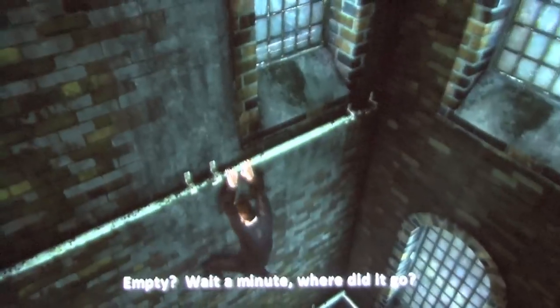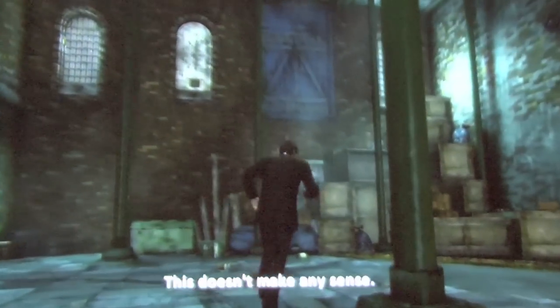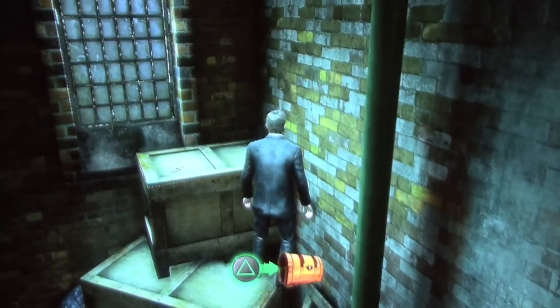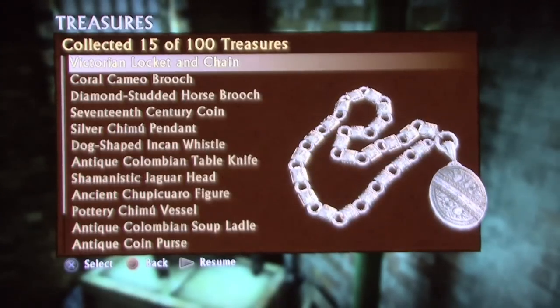Later in this chapter you'll be scaling the outside of a building to get into a locked garage. You'll enter a top story window and be climbing down. Don't go through this window yet — continue on to the right, make your way around, and you'll come to a landing. At the very end is the next treasure, the 14th: a Coral Cameo Brooch. Once you're on the ground floor in the big room with a green garage door, look in the opposite corner at a stack of boxes — climb to the very top for the 15th treasure: a Victorian Locket and Chain.